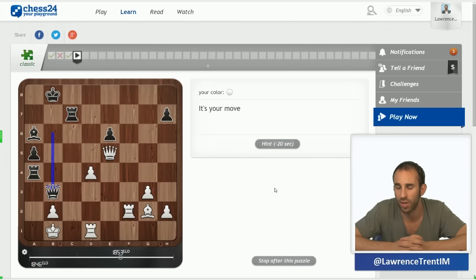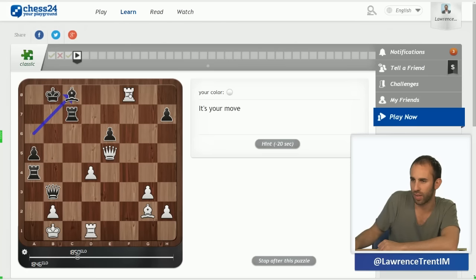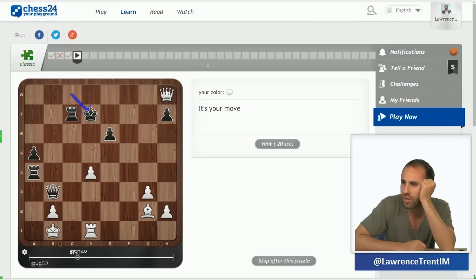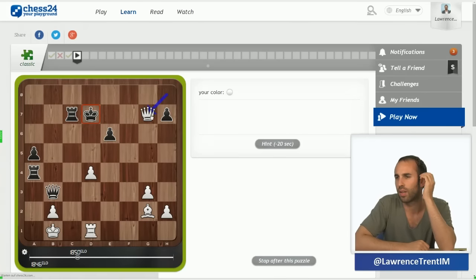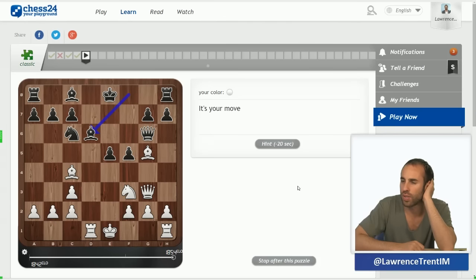Now we might be able to zigzag with the queen — queen g7 check, and if king d6, queen f6, king d7, and we need a special move: queen f7, king d6. Taking on h7 feels like queen g7 should be correct. The point was that after king d6, I think the puzzle should end there, but I think there's a win. I spent too long, so I actually lost rating points.